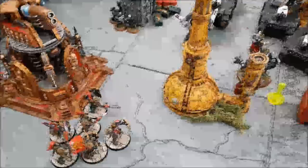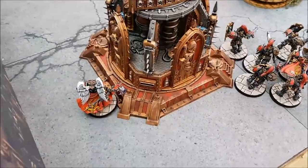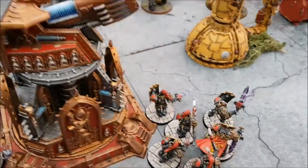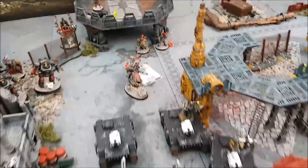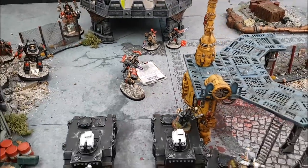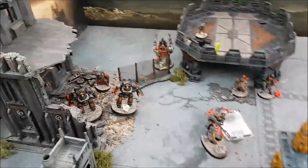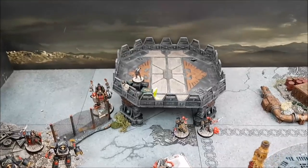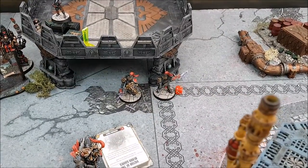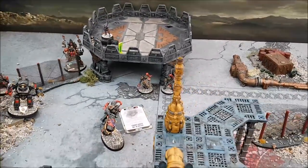Custodes Turn 1 Movement: very aggressive deep strike behind the Iron Hands lines to divide the force. The Shield Captain is just outside nine inches of the Tactical Squad. The Shield Captain on bike has zoomed up aggressively, probably charging one of several targets. The two dreadnoughts are in the ruins ready to lay down fire from their carries, and the Vindicare Assassins have stayed stationary. The Custodians have moved off the objective slightly but are still within three inches of claiming it.